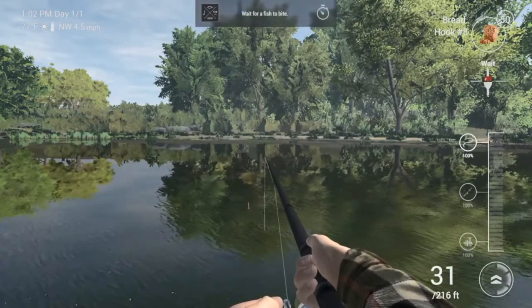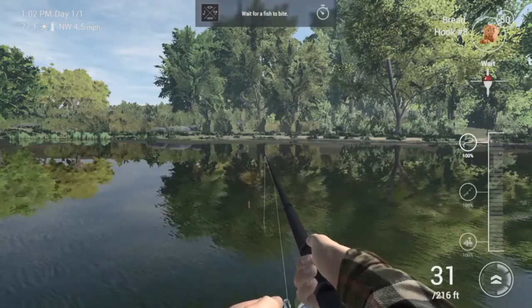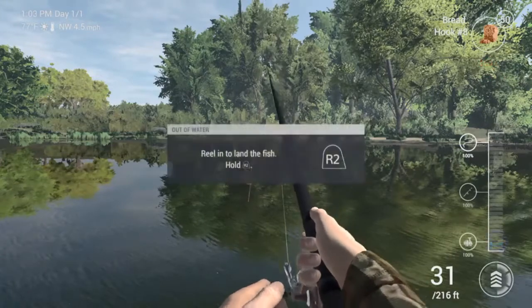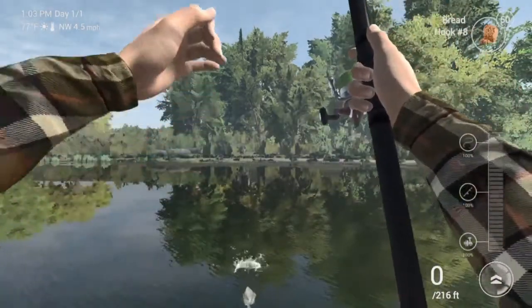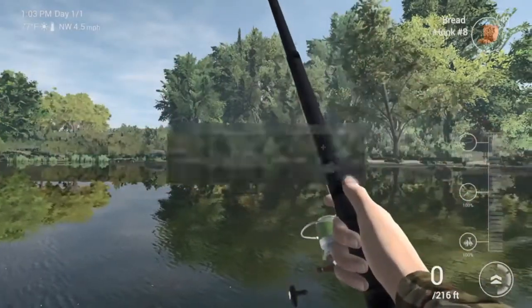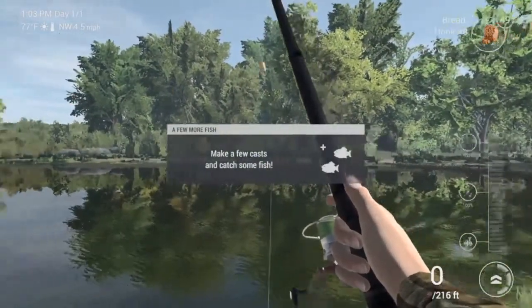When you first start out, you've got to put in an email address to register an account. That email address can be used on all platforms — you can use the same email, it doesn't matter. Then you're going to go into a character creation screen: male, female, hair color, a standard set of clothing — just a different colored shirt and different colored pants.